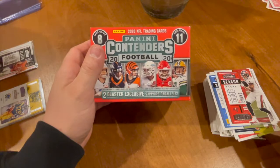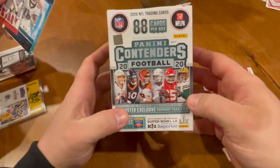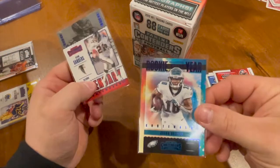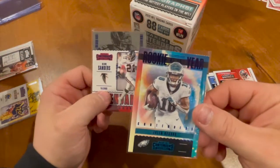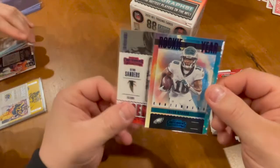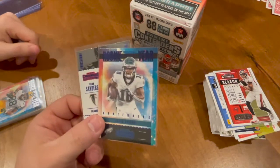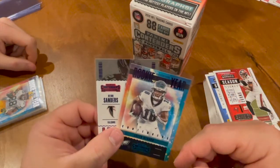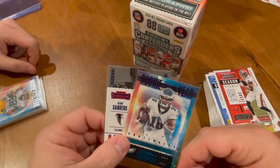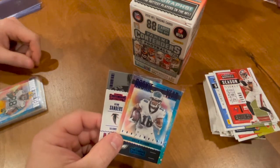Not as good as our last Contenders opening, but still like the cards, they're not too bad. These were fun — definitely like the looks of these rookie cards. The Jalen Reagor, got that Deion Sanders — always love him. Not too bad. As always, let us know in the comments what you thought about the video and what you'd like to see us open. Until next time guys, peace!